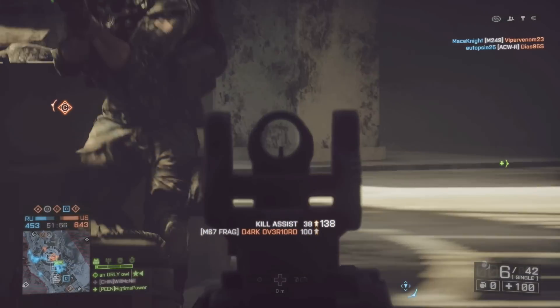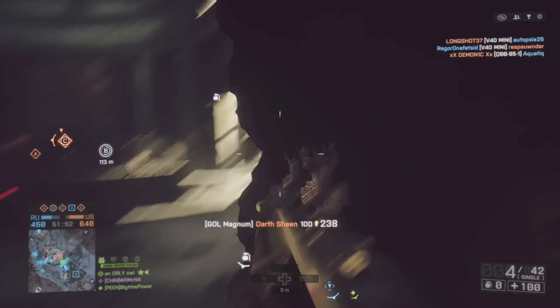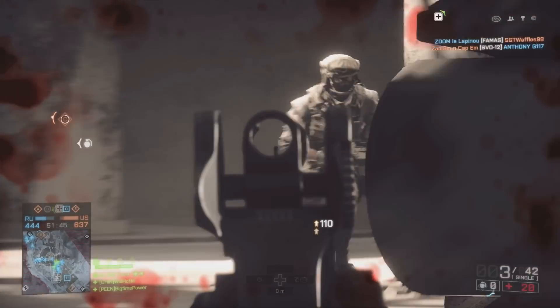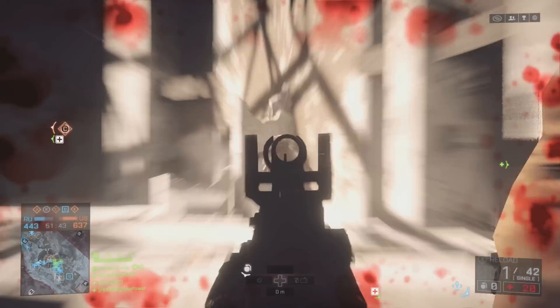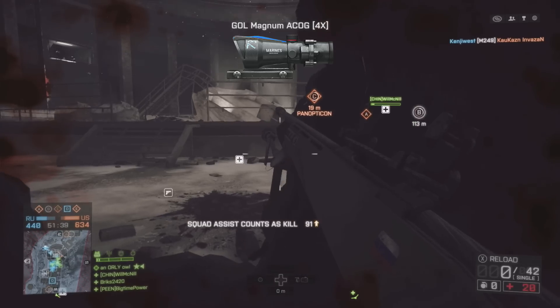If you want to check this out for yourself, all you gotta do is unlock the Gall, unlock the variable zoom, and then get on your Battle Log app. Once you're on there, attach the 8x rifle scope and the variable zoom. When you get back on the game, it'll take off the rifle scope since it hasn't been released yet, but it'll default you back to your iron sights and keep your variable zoom on there.